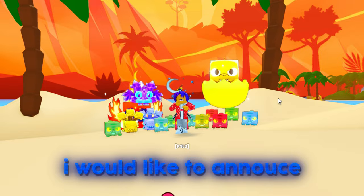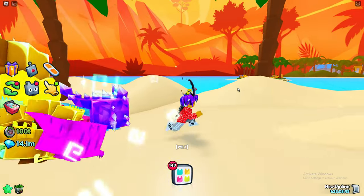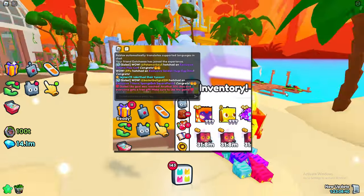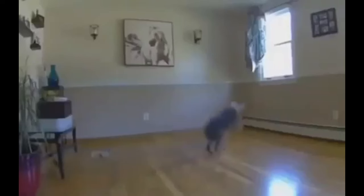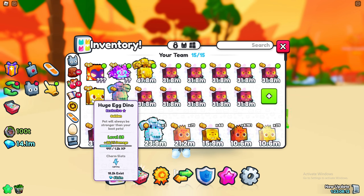Before we get into this video I'd like to announce that I'm doing a giveaway for my golden egg dino huge, which I just hatched. I put my PC on, was AFK when I went to sleep, woke up, looked in chat, and saw that I won a huge — which is crazy. As you can see, the huge egg dino is worth 60.6 million gems.